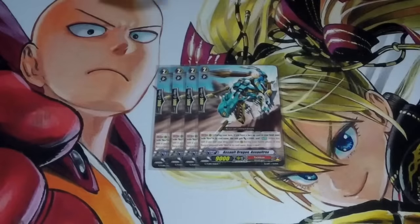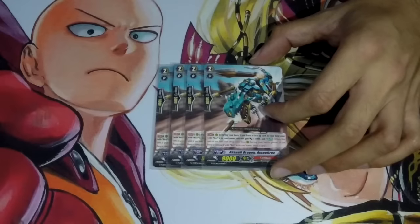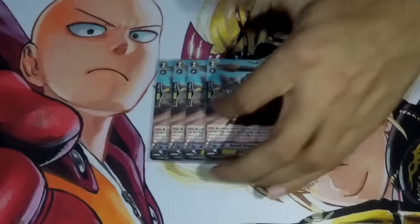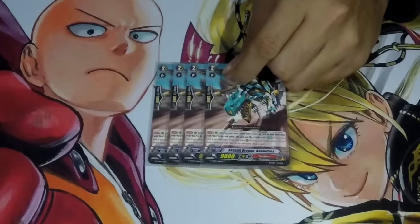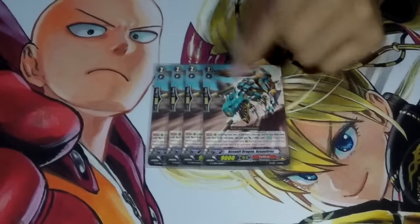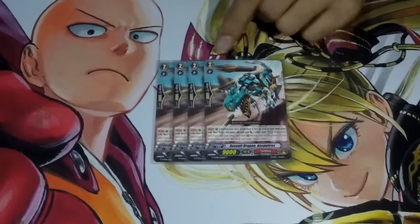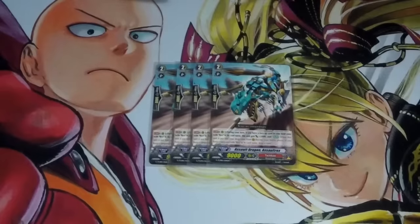For the Grade 2s, we're running 4 Assault Rex because the deck is focused on Rexes. Assault Rex is really good because it's 11k and it also has the ability to replace itself with a draw. So you get to be offensive and then recover and bring it back as defensive power. That's one of the advantages Dark Rex has over other decks — you're converting offensive power into defensive power, because your retires aren't coming back to the field, they're drawing cards.